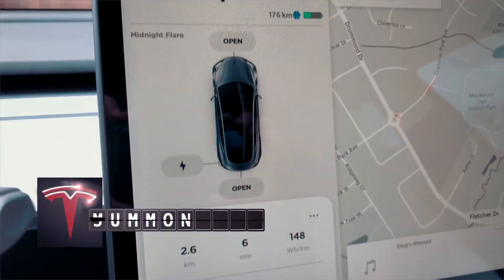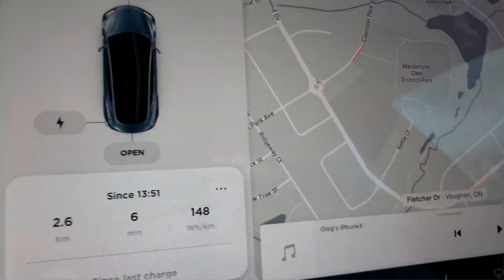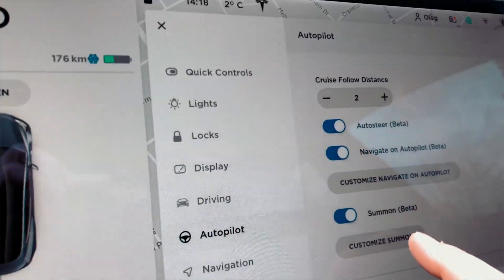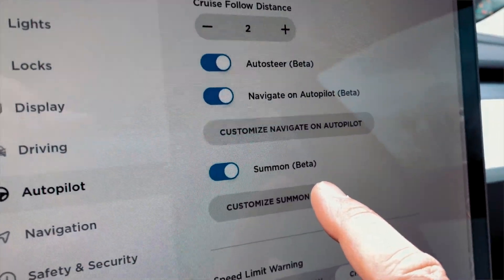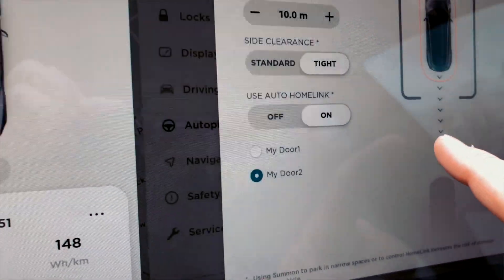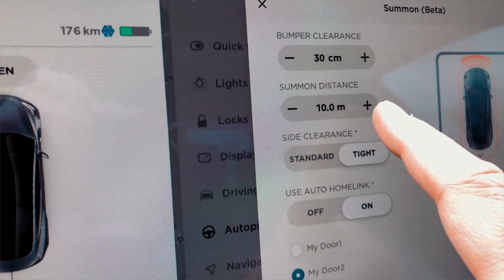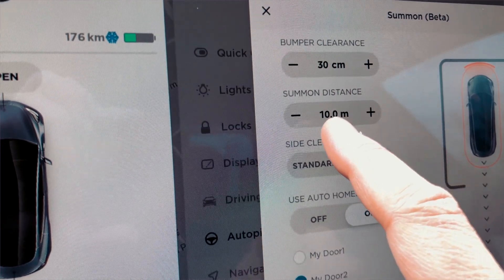Now let's look at the Summon feature. Summon allows you to move the car while you're not in it — including autopilot summon and customized summon. Summon is still in beta, so don't overdo it and don't rely too much on it. You need to be close to the car and aware of its surroundings. The customization settings let you set the distance and bumper clearance.